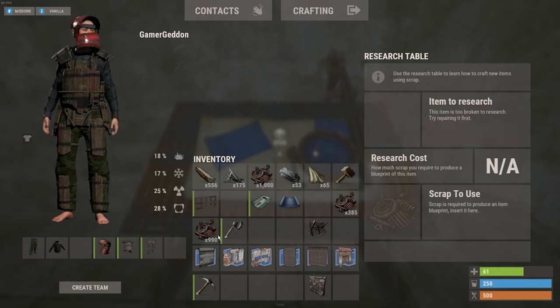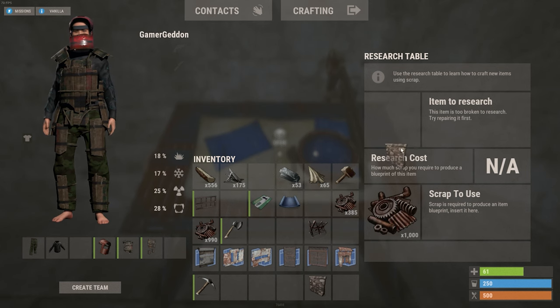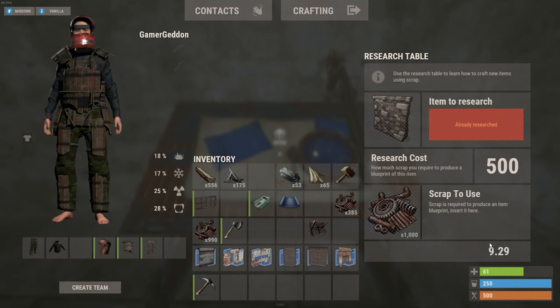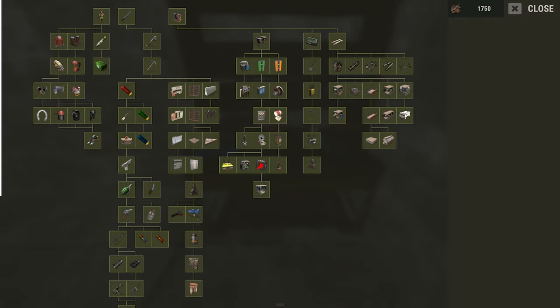Blueprint items like the garage door, metal embrasures, both high qual doors, and your high external walls. If you can't find all the items you need, don't worry because you can always blueprint them through the tech tree.